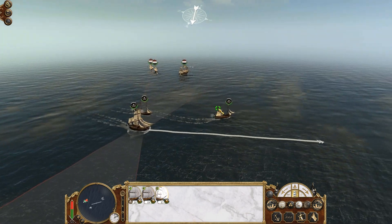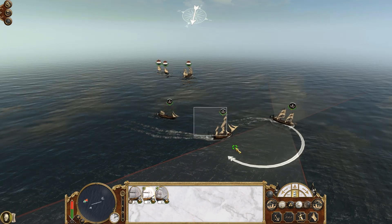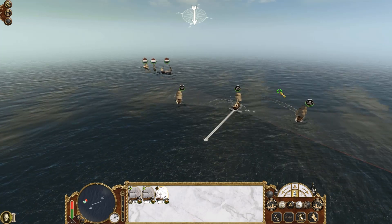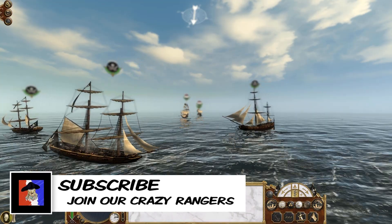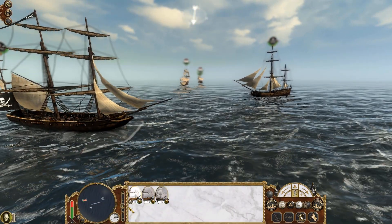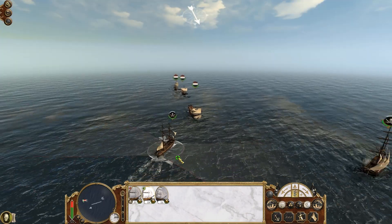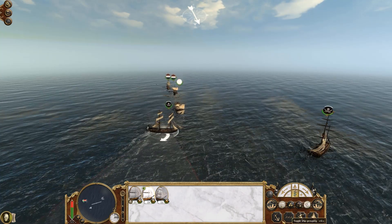We're knocking down the mast of their best ship — that's definitely going to help out. It makes the ship less maneuverable and allows us to really pick it apart, giving us a huge advantage. There's nothing like making your enemies sitting ducks. We get a 3v1 and can work that ship over until it submits.